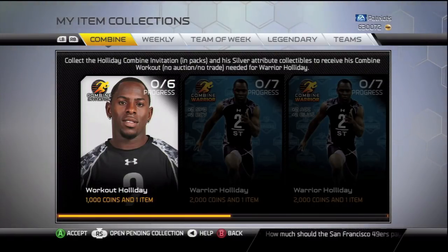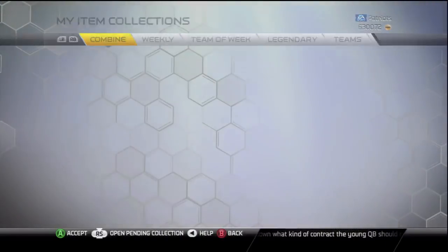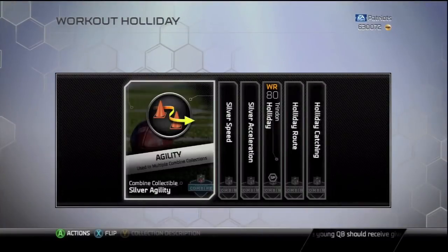EA tweeted out earlier that the workout holiday combine invitation — whatever you want to call it — they are in packs and the collections are ready. You can see here that they are completely similar to the Patrick Peterson ones, they're the same exact thing basically, except there's a few new collectibles that you're going to need.